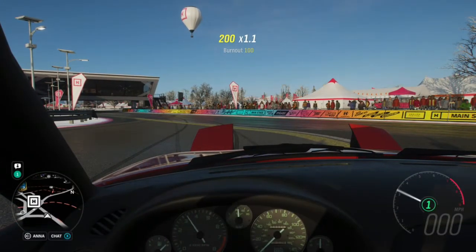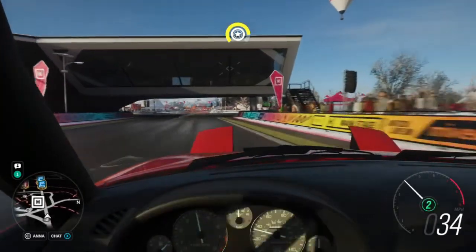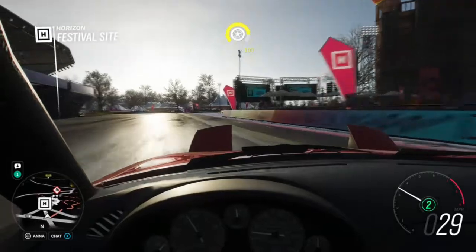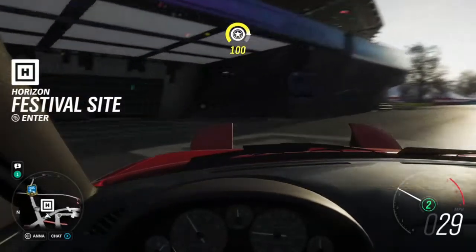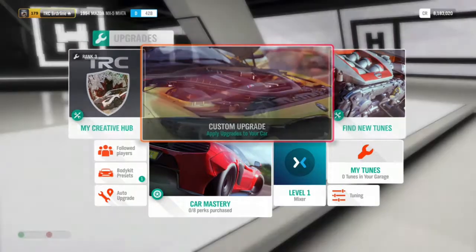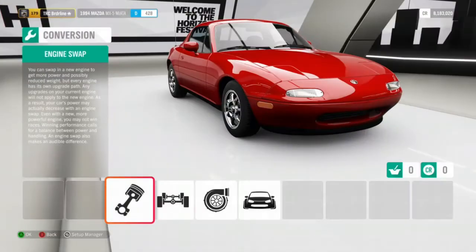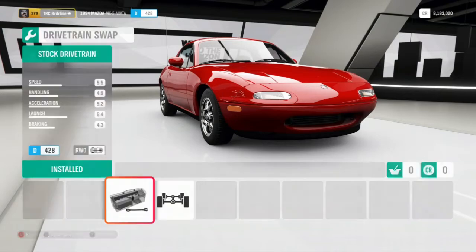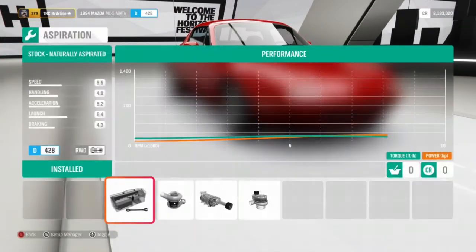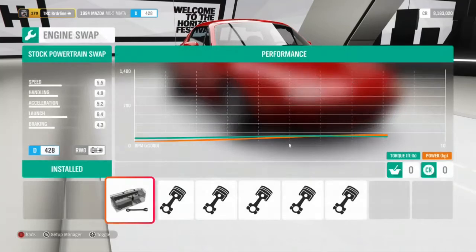We've done our little test drive. Now we're going to take it back to the festival and start upgrades. Let's get to upgrading our drift monster. The first thing we're going to do is engine swap. We don't need to touch the drivetrain because it's already rear wheel.